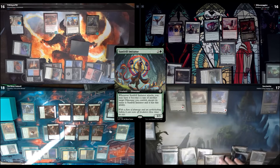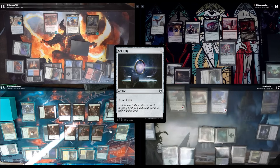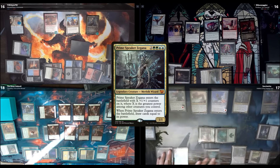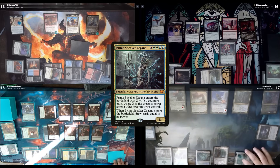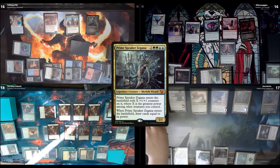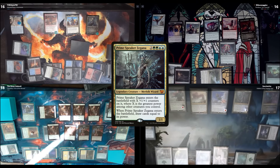I'm going to do my first ever turn 10 ramp into a Sol Ring! That's when you want to ramp — turn 10. I'll use this to cast Prime Speaker Zegana. She enters with X +1/+1 counters equal to the greatest power among creatures I control, which is 6. So she gets 6 counters and I draw 7 cards. I'll put down Path of Ancestry and cast Wave Goodbye — return each creature with a +1/+1 counter to its owner's hand.